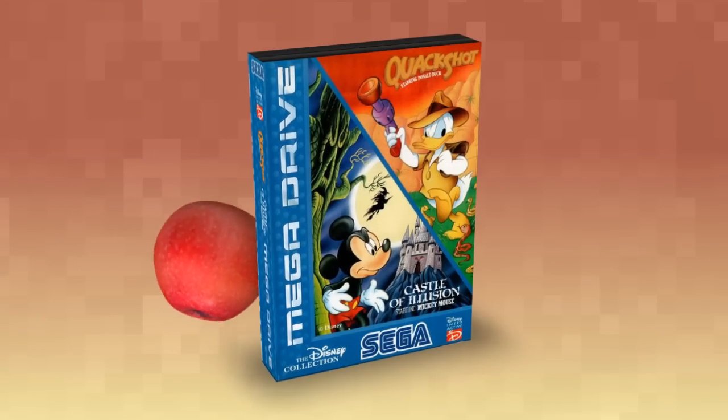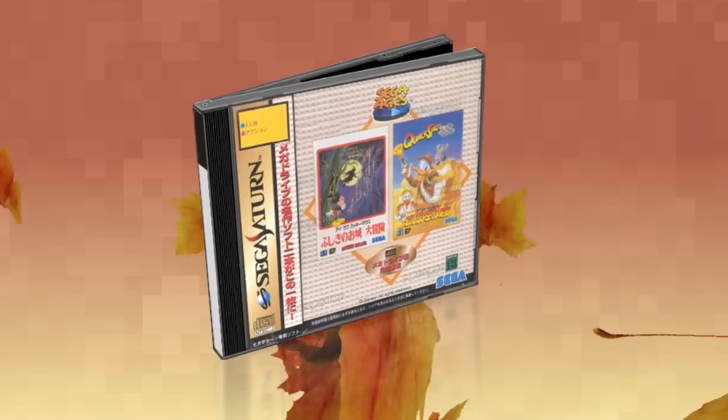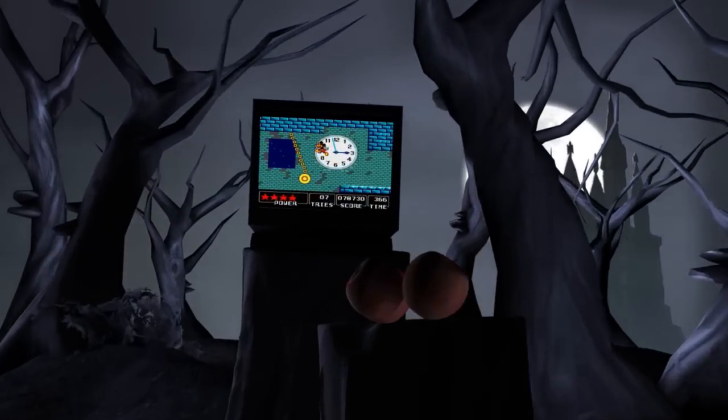Castle of Illusion and Quackshot were bundled together at the end of the console's lifespan. The same pack was also available on the Sega Saturn in Japan. The success of Castle of Illusion led to a port for Sega's 8-bit consoles, the Master System and the Game Gear.